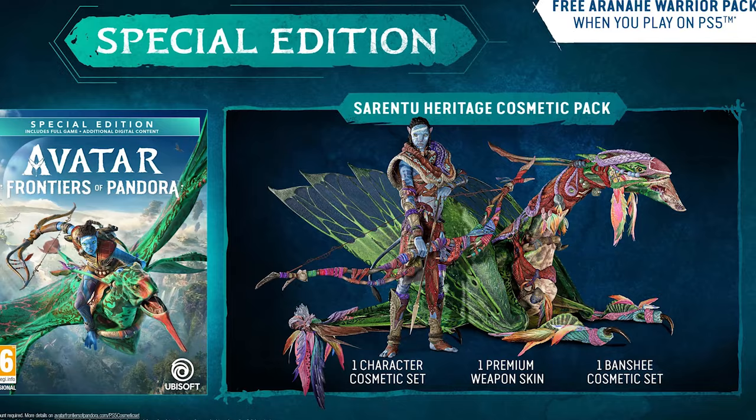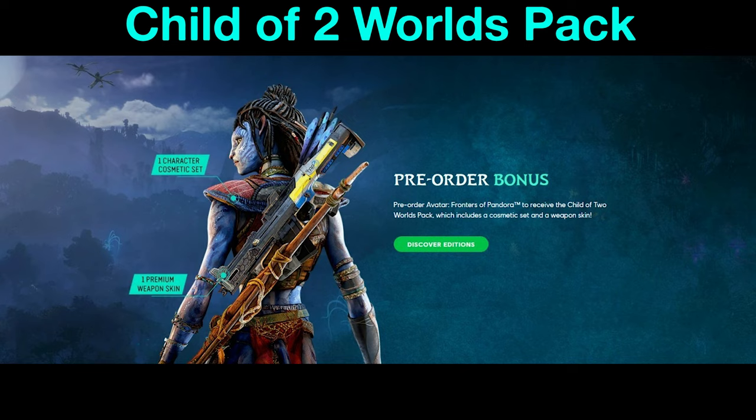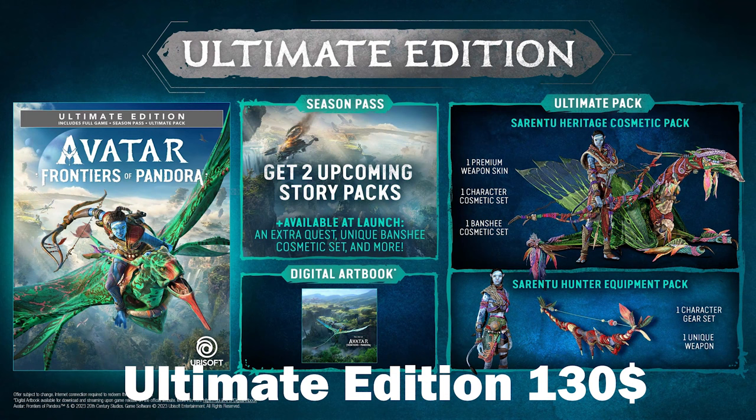On other platforms this pack can be purchased in the in-game store. If you pre-order the game you will get the Child of Two Worlds Pack, including a gear set and a weapon skin. The standard edition will cost $70.